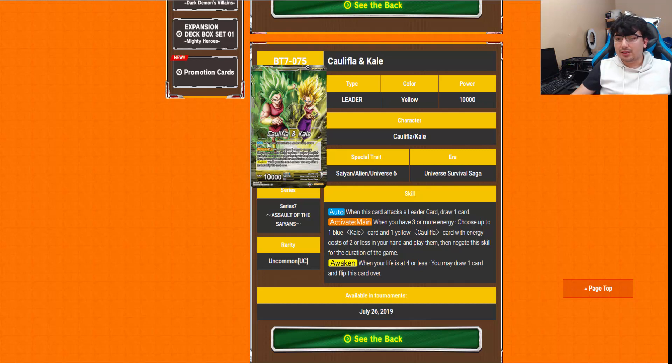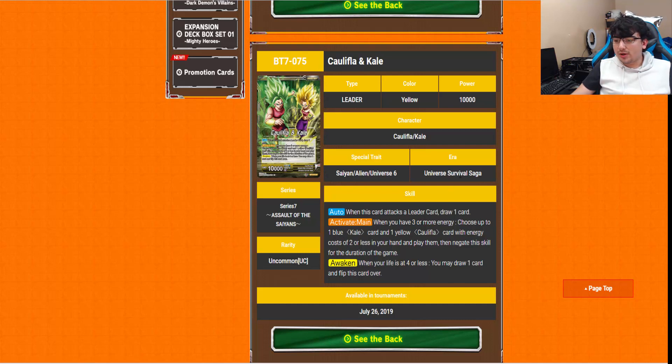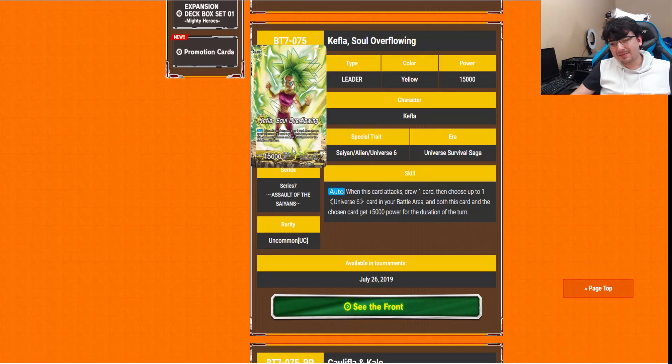The next leader is Caulifla and Kale. When he attacks the leader card, you draw a card. When you have 3 or more energy, choose up to one blue Kale and one yellow Caulifla with energy costs of 2 or less and play them, then negate the skill for the duration of the game — so it's the identical version of the blue Goku and Vegeta leader we saw earlier. The Awaken: at 4 or less life, just draw one card, and it goes over to Kefla. Her auto: when she attacks, draw a card, then choose up to one Universe 6 in your battle area — both this card and the chosen card gain 5,000 power for the duration of the turn. The Awakened side is basically a better version of Saiyan Ban Vegeta from Tournament of Power. Not a bad leader.